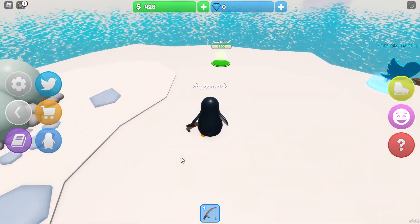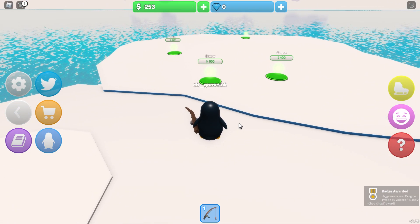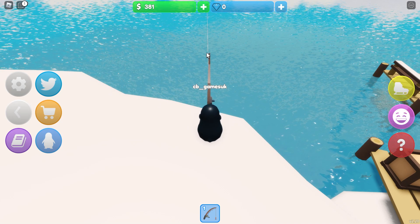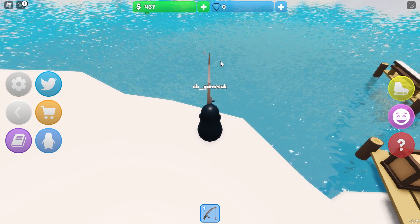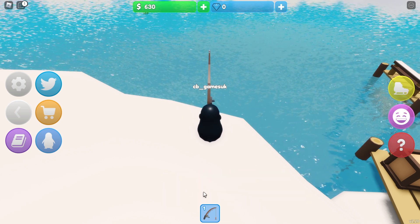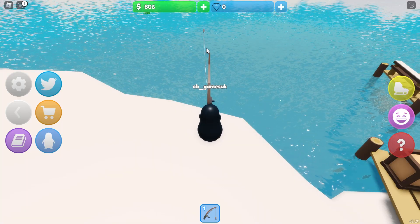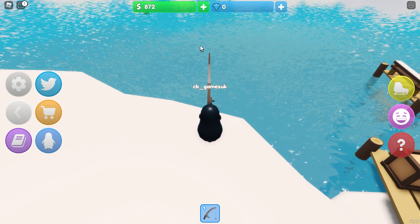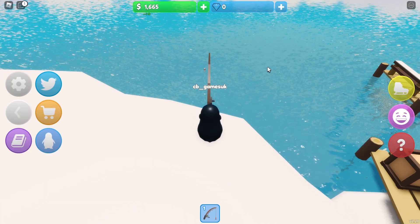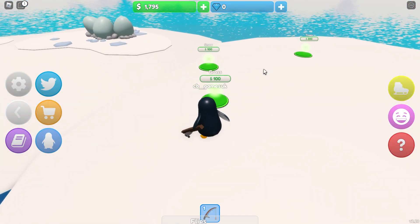Now I'll go and get a new island - three hundred dollars, that sounds like a good deal to me! Here's my new island, so I can add grass, snow and trees. What I'll do is just do some fishing to save some money so I can do this all in one go. Now I've leveled up a bit, I'm getting more dollars per fish that I catch. I've got fifty-one dollars for that, that's great. I think if I save up a thousand dollars - oh, epic, that's what we like! Now I can add my grass.